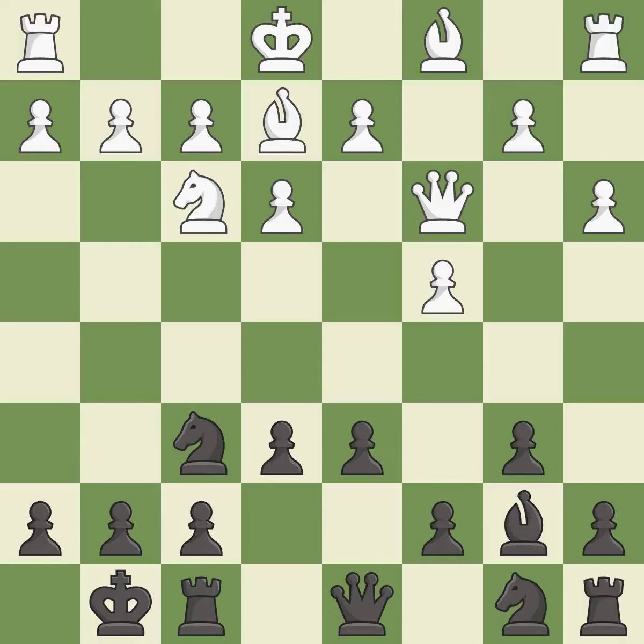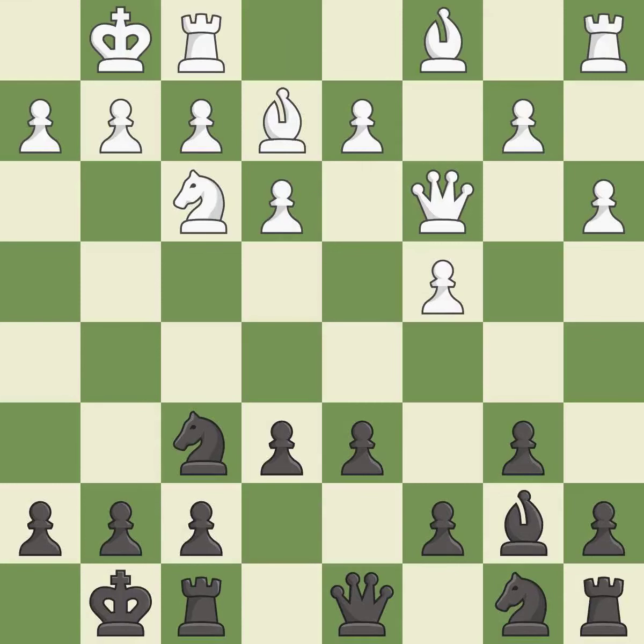It is the last book move. Castling develops a rook while also moving the king to safety. Castling to the same side of the board as the opponent tends to lead to less sharp positions compared with opposite side castling. This develops a knight off its starting square, getting it into the action.